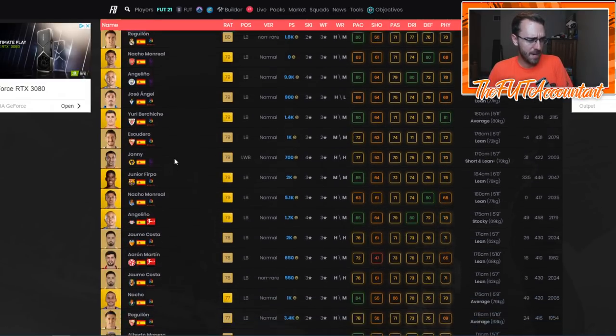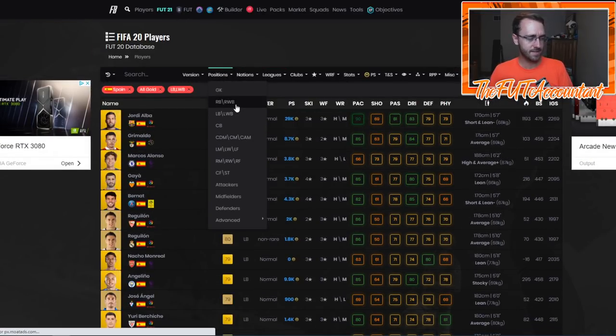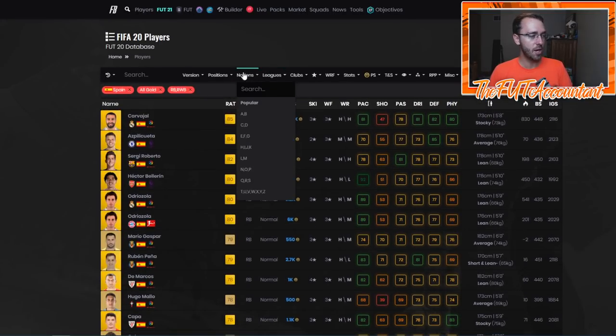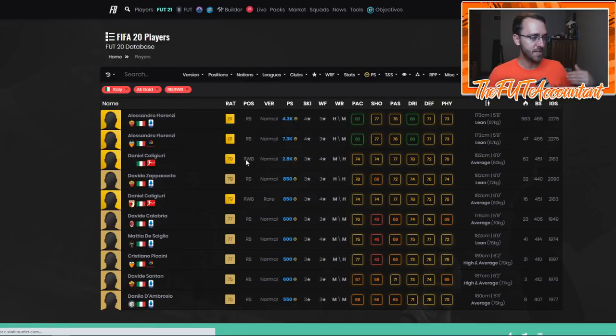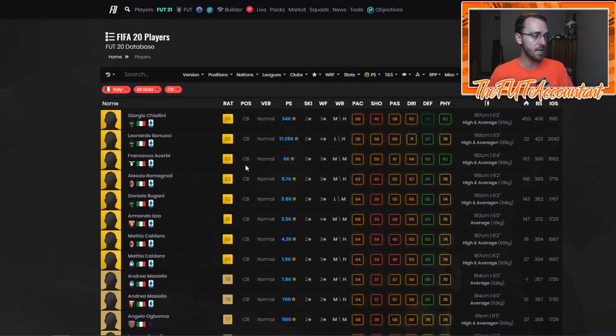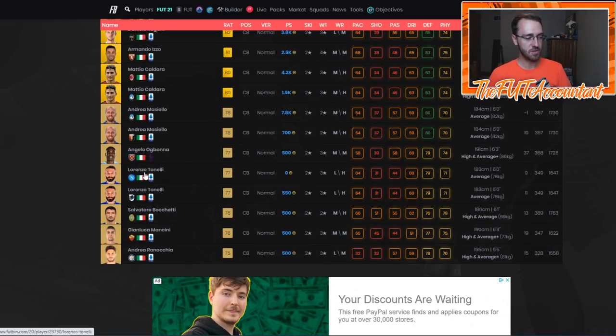I'm looking at Spanish left backs — there's a ton of Spanish left backs. What about Spanish right backs? Still a lot. So maybe Spanish isn't the way to go. When you're looking through this, what you want to find is a top five nation — or top nine nation to be exact — that does not have a lot of right backs or left backs. Even center backs can be cards that are inflated a lot at the beginning of the game, especially if they have good links.